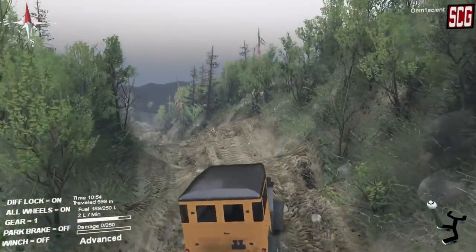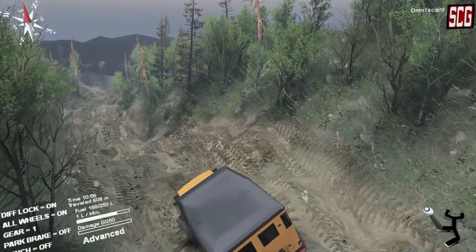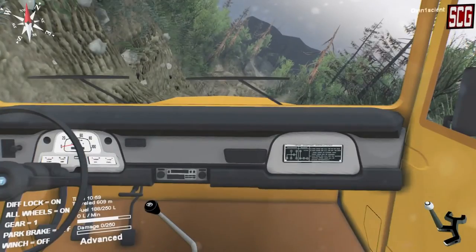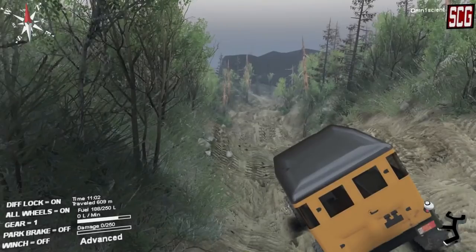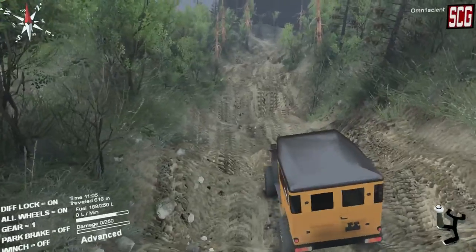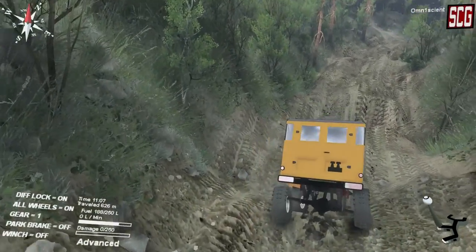I'd like to use the interior view because it is so nice. The interior view is in the middle of the truck, not on the left-hand side, which is actually the default position — and I kind of like that. Especially because you're not able to look around in real time like virtual reality, it's nice to have it in the middle. You get the best field of vision.